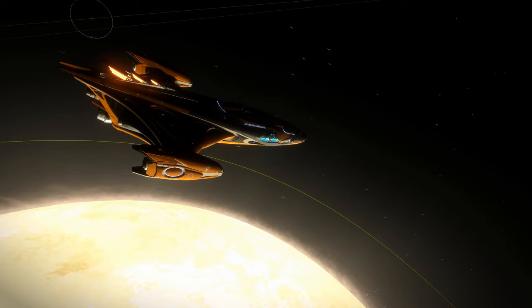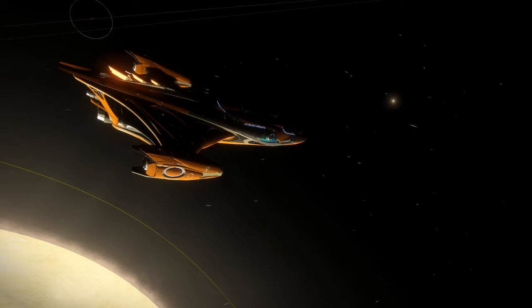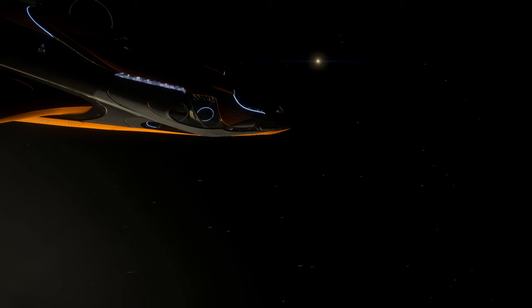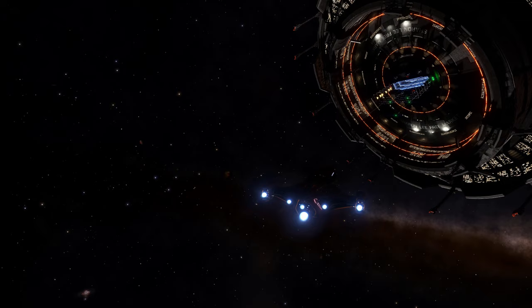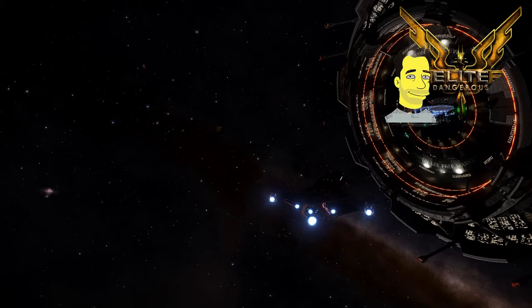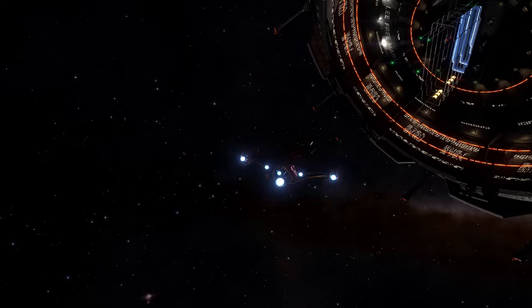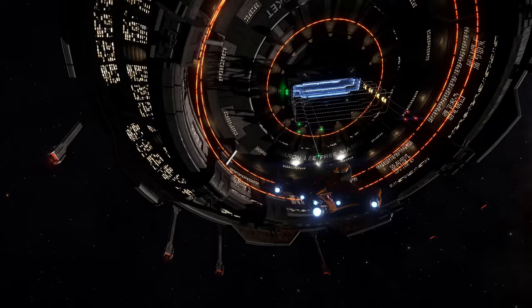Even though it's about 10 jumps away and I've got my Imperial Cutter the Badger's Lust all engineered up — at least to a grade 4 hyperdrive, though I need to get more done — I've had to stop off and do some refueling and I've got it fitted with a fuel scoop. Once I get into system I'm going to dock at the space station Sharon Lee Free Market, so that if I get destroyed in system I'll at least spawn back at that station.